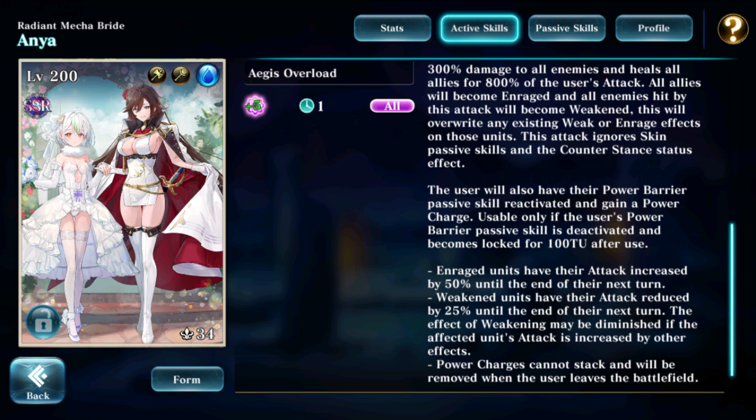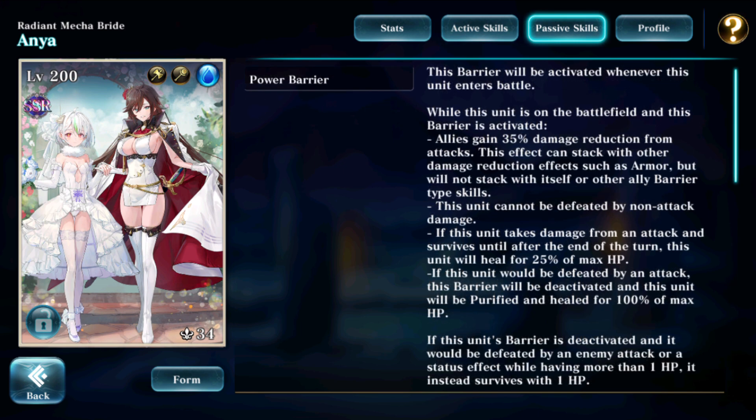This skill will then reactivate her power barrier passive skill. What is that? It is an upgrade over the auto barrier that we saw with the original Storm Anya. It does not care if there are any guardians on the field — it will be activated whenever she enters the battle. Then all of her allies will gain 35% damage reduction from attacks, and this might actually stack with other damage reduction effects, but not with other barrier type skills. While this alone wouldn't be too crazy given that we already have so many units that are ignoring damage reductions, Water Anya herself has two of her attack skills that actually ignore damage reductions. But importantly, this skill also means that she cannot be defeated by non-attack damage.